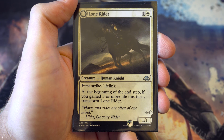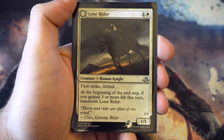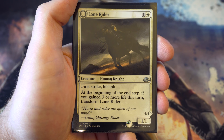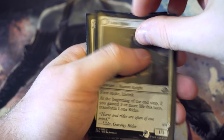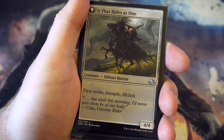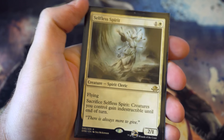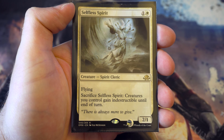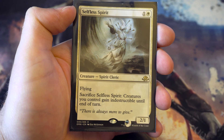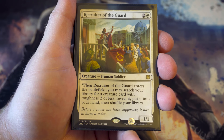Lone Rider may or may not stay in my cube since there isn't a huge amount of life gain, but it did great work for me in pre-release and I really enjoy it. Human theme: one-one with first strike and lifelink, and if you gain three or more life you transform it into a four-four with first strike, trample, and lifelink. That'll do serious work. Last of the two drops is Selfless Spirit - flying two-one, and you can sacrifice it to make all your creatures indestructible. Really useful.